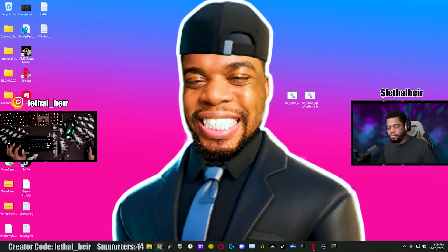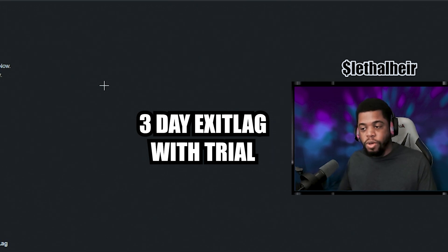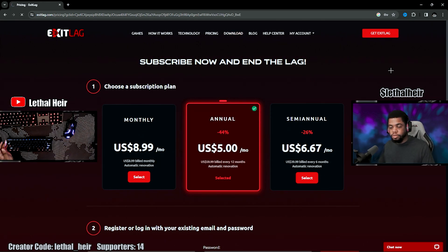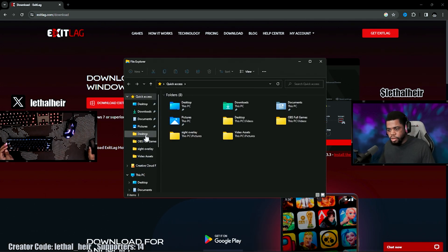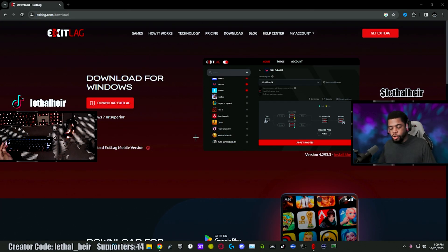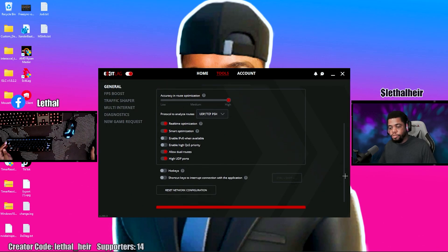Let me quickly show you where to download ExitLag. I'll open up my browser and type in 'exitlag download.' You can actually get a free three-day trial — 72 hours — with ExitLag. Click on the main ExitLag site at www.exitlag.com and click the download tab. You can download ExitLag for Windows 7 and higher. In my downloads folder you can see 'setup exitlag.exe' — that's the application that sets it up. I recommend running it as administrator each and every time so there are no problems with the settings it applies.